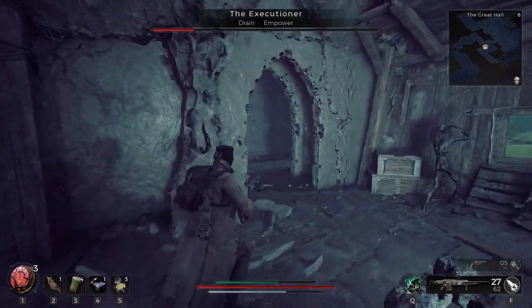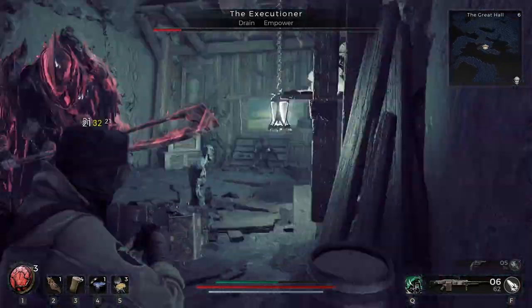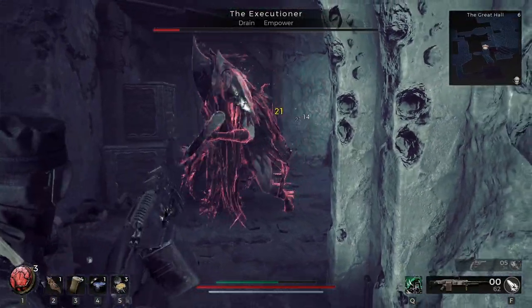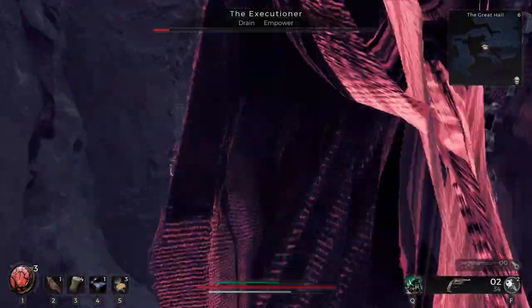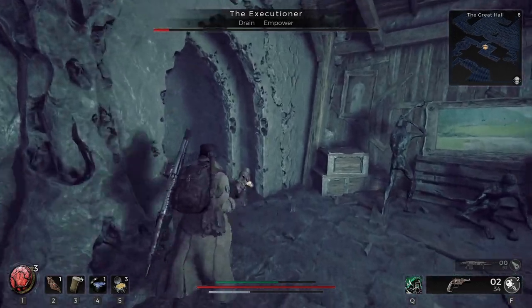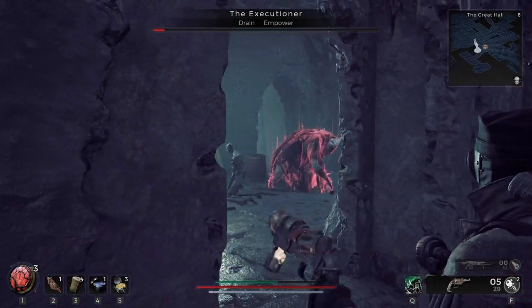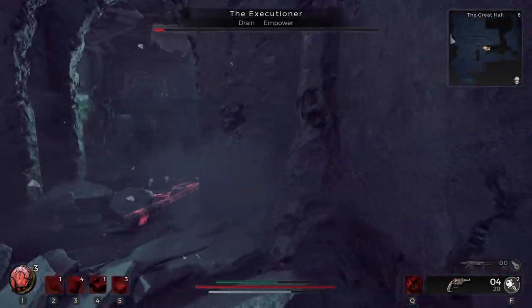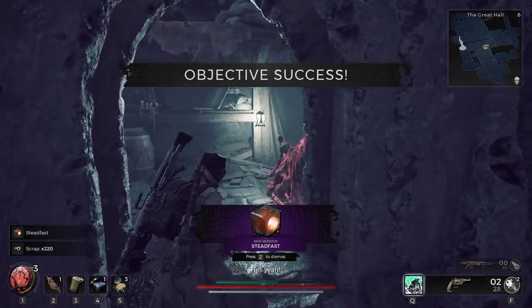And then he slams like that. I'm running out of room. I think if he hit me he might just one-shot me at this point. I don't know what Empower does, but I have a hunch that Empower makes him do more damage the less HP he has — but I'm not sure.